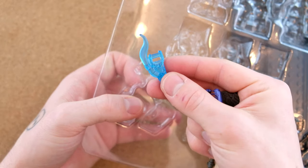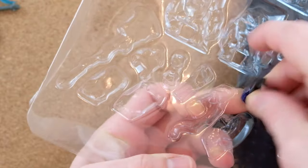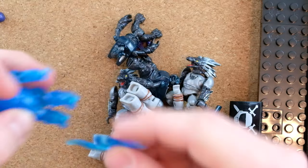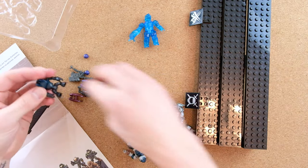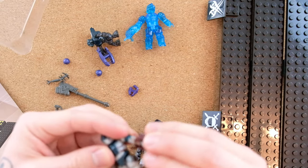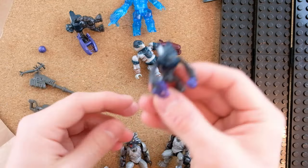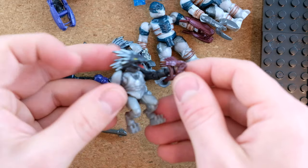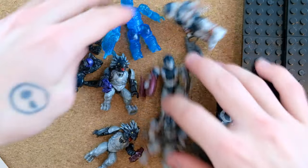All of the weapons: a gravity hammer, needler, plasma rifle — nice that we've got both a Brute and an Elite plasma rifle, even though there's no Elite in the set — transitioning AC Brute Shot, spike grenade, plasma grenade, Spiker, and a plasma pistol. For these figure packs I like to give the figures exactly the weapons from the instruction manual. The Brute has the Elite plasma rifle, one Brute has a plasma rifle, and the Skirmisher has the plasma pistol.